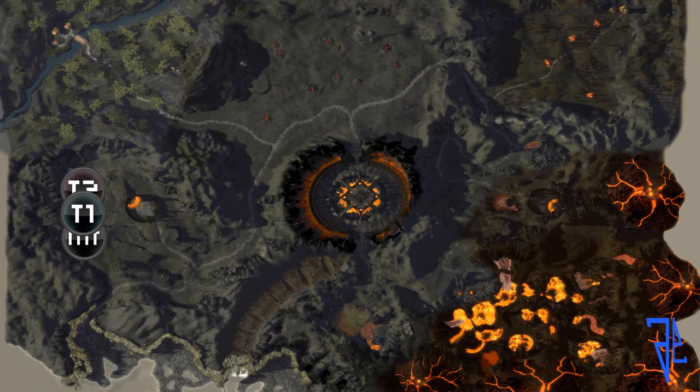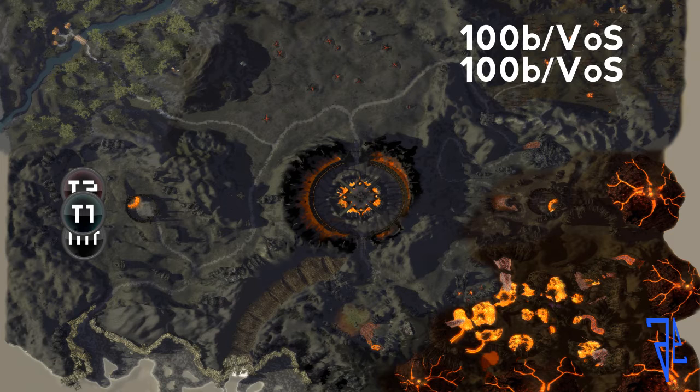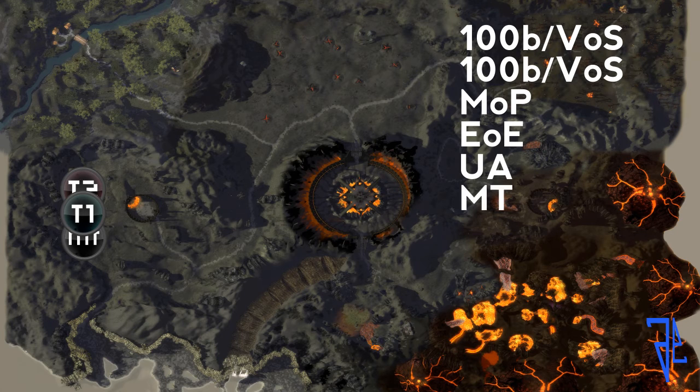Before you hop into the Fissure of Woe, you're going to be reordering your team. The order goes: Spiker, Spiker — those are either going to be Hundred Blades Warriors or Vow of Strength Dervishes — then Mop, which is the Necromancer, then Eoe, which is the Ritualist, then Yue, which is the Monk, then Main Tank, which is an Assassin, and then two more Terras. Most pugs run the Main Tank as a Terra — they call them Terras because they use Earth magic — but I don't recommend running it as a Terra.